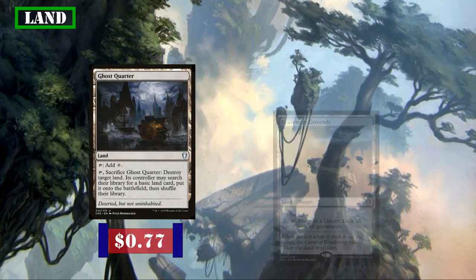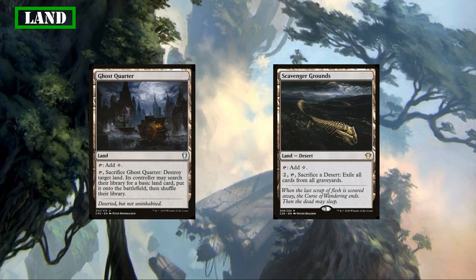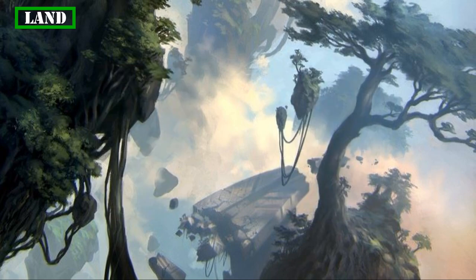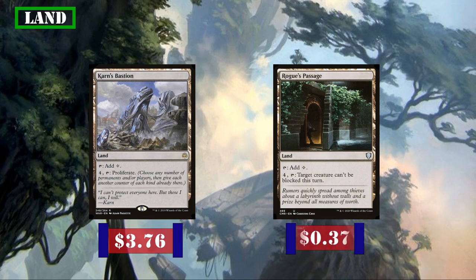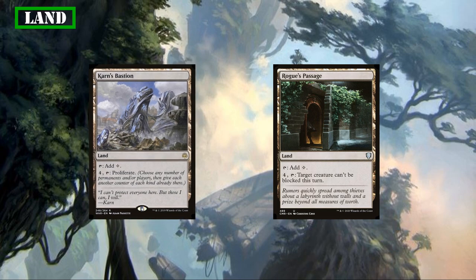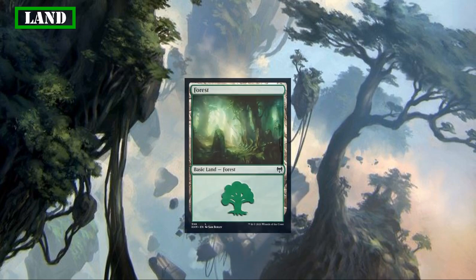We have Ghost Quarter and Scavenger Grounds. Ghost Quarter taps for colorless and can be tapped and sacrificed to destroy target land, giving us spot removal for opponent utility lands, though they get to replace the destroyed land with a basic. Scavenger Grounds taps for colorless and we can pay 2, tap, and sacrifice it to exile all cards from all graveyards — graveyard hate against graveyard-focused decks. To further our own game plan, we're running Karn's Bastion, which taps for colorless and lets us pay 4 and tap to proliferate — a much needed proliferate source in our land slot. Rogue's Passage taps for colorless and you can pay 4 and tap it to make target creature unblockable. Finally, we finish with 28 basic forests.